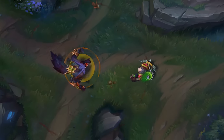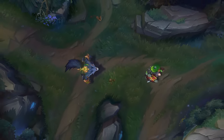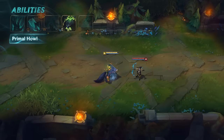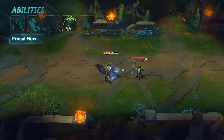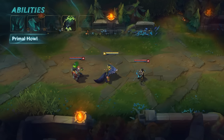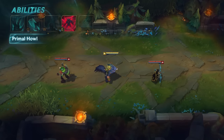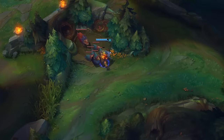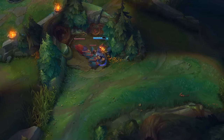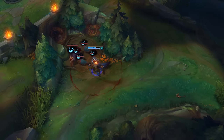Warwick's E is Primal Howl. When activated, Warwick takes significantly reduced damage for a short period of time. When the effect wears off, or if deactivated early, Warwick causes nearby enemies to flee from him. Even a Wolfman can find chickens daunting, but thanks to Primal Howl's damage reduction, Warwick can raid the coop without taking a pecking.